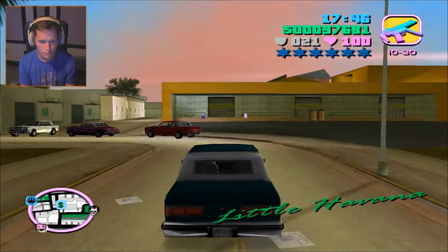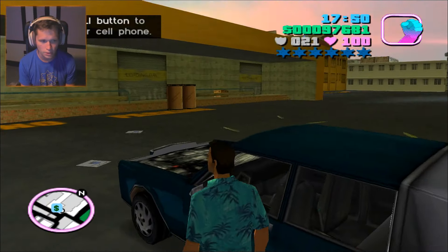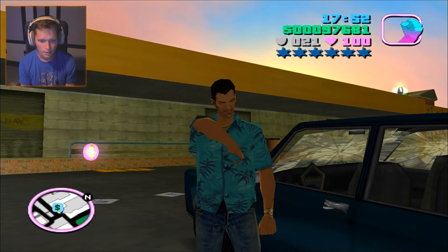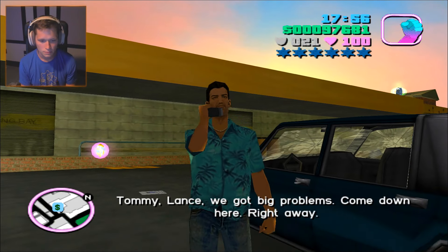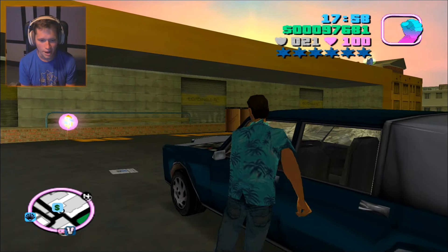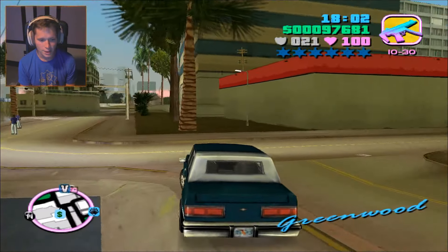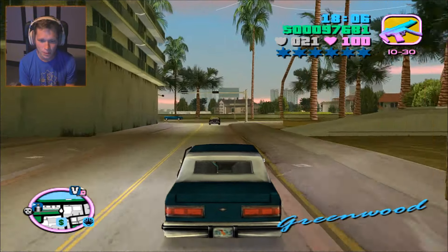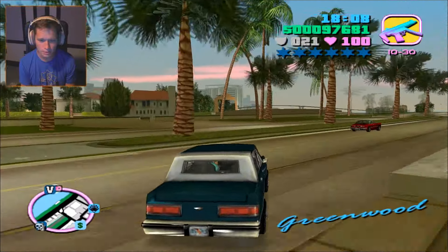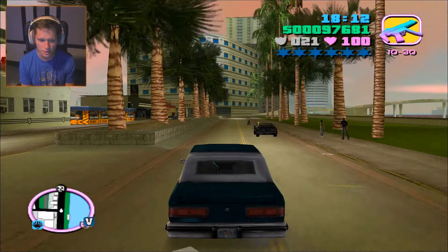Is there anything at Printworks? No, there's nothing at Printworks. We might get a phone call if we step out. Yep. 'Tommy, it's Lance. We got big problems. Come down here right away.' To the Vercetti mansion we go. Lance is calling us with big problems. Do we trust him? Do we not trust him? I think we trust him.